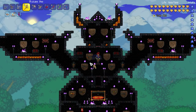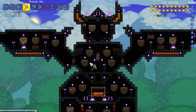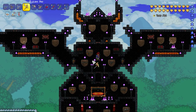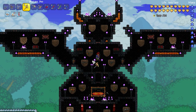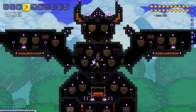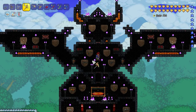One of our next things to do is collect some of the missing guns. We need another Mega Shark because I'm currently using mine - actually, I've still got it in my inventory. We need a Mega Shark, a Venus Magnum, a Tactical Shotgun, a Xenopopper, a Chain Gun, another Vortex Beta, the Coin Gun maybe, and the SDMG. So there's quite a few to get.